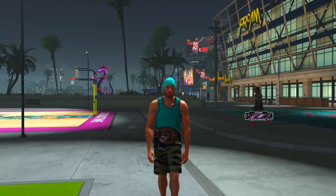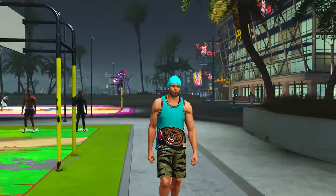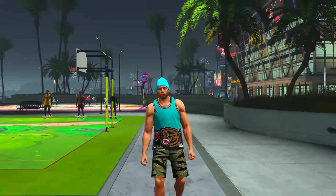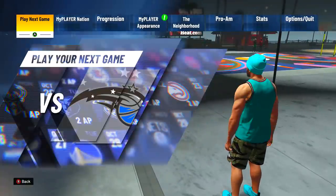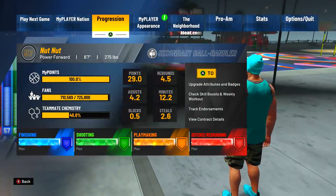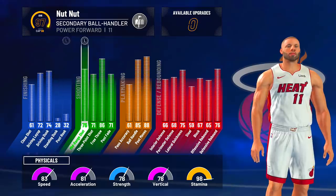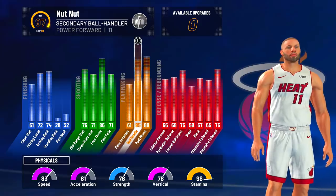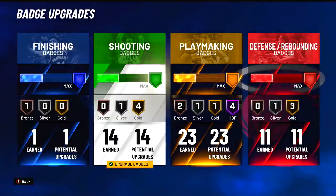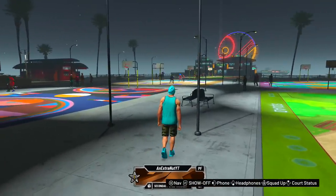What is up guys, it's your boy Badge Plug and today we're doing something a lot different. We're playing a super sized point guard — a power forward secondary ball handler that's meant to be the point guard of the team. It's 275 pounds, a 71 three-pointer, 76 mid-range, can speed boost, has decent defense, and the badges are very nice — you get Hall of Fame playmaking, which is what you'd really need for a six foot seven build.